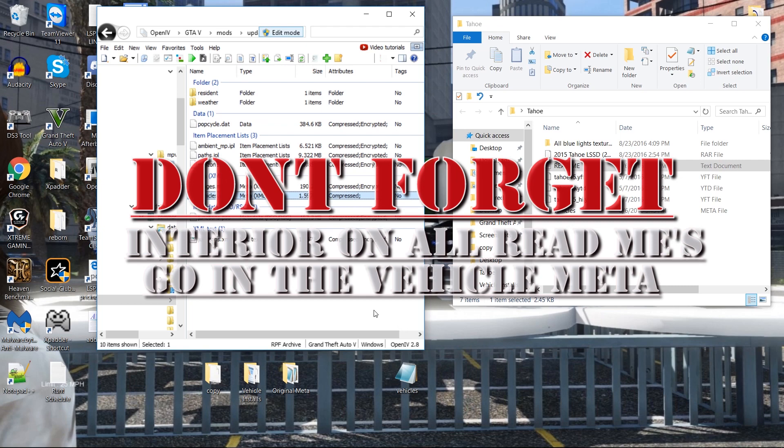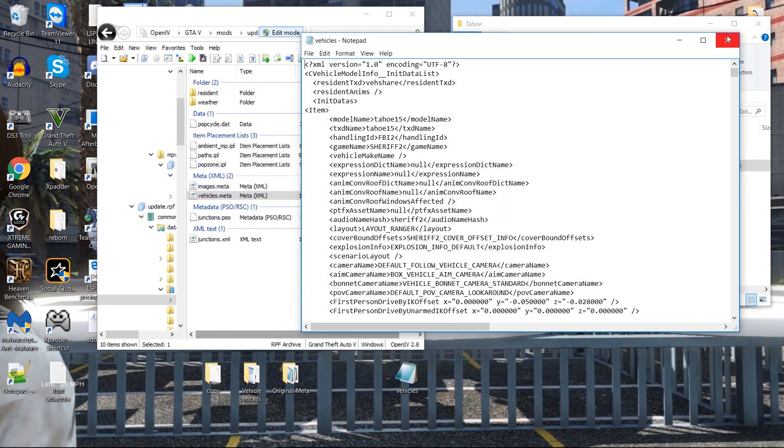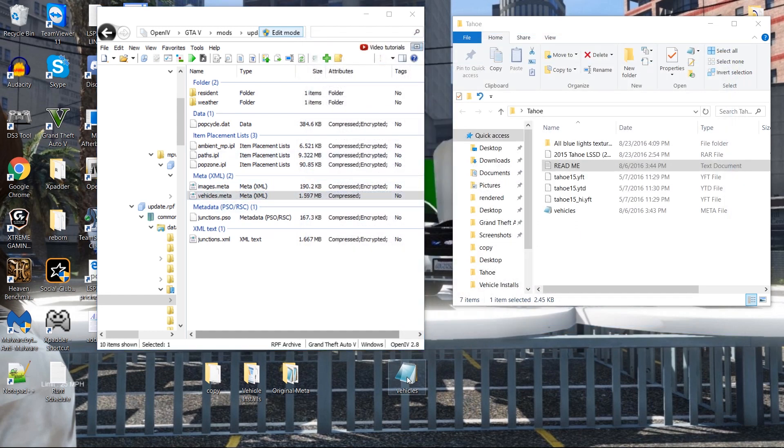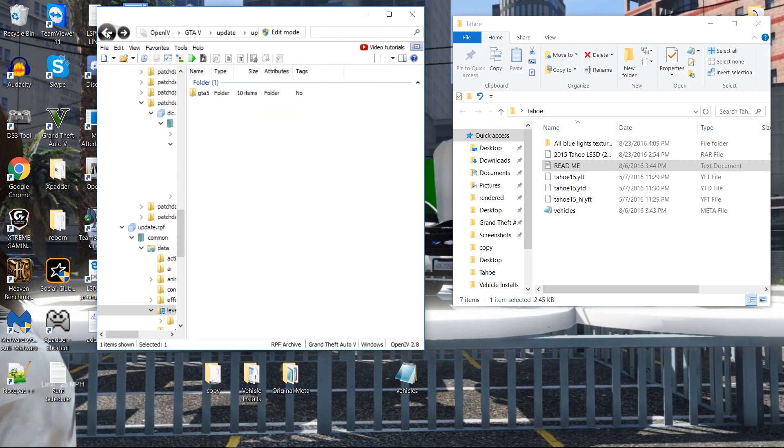So now we have edited the car variation and the vehicle meta — that's really all that you need to do for this vehicle. Make sure this is the right file, then drag it into here and you'll see the numbers change. Get out of edit mode and go back.